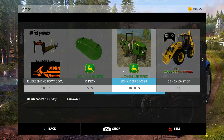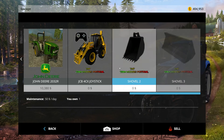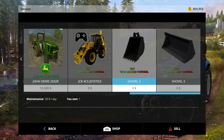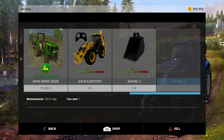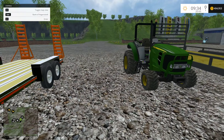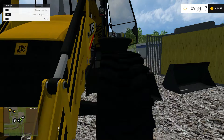Here is the John Deere deck — it's a nice mower — and the John Deere 2032R. Here's the JCB 4CX, which is actually zero dollars, it's free, and it has a bucket on the back and a bucket on the front. Let's go ahead and get in and start with this JCB.